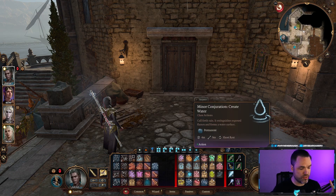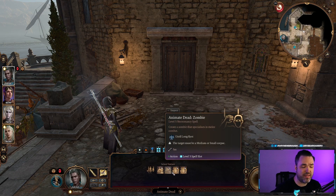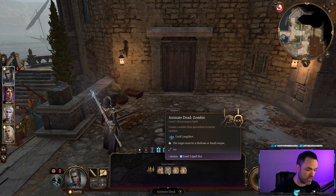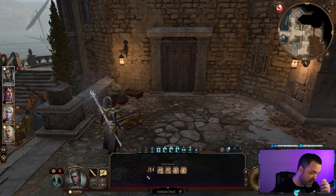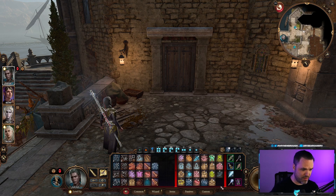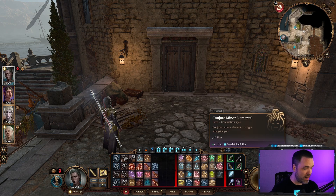I also recommend picking up Animate Dead — it's a free easy option. You won't have as many undead as a necromancer would, but they benefit from the Abyss Beckoners aura and are permanent non-concentration minions. That said, use the Quasit and the Flaming Sphere to get you through the first half of the game, and then once you unlock the minor elementals things really start to pick up.